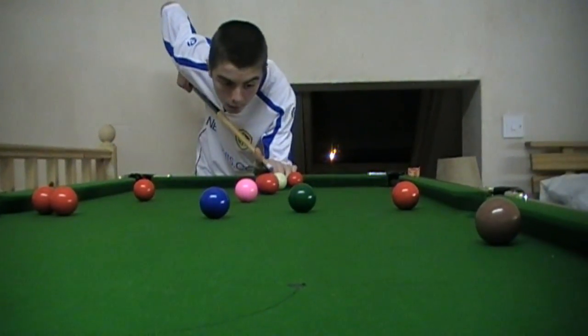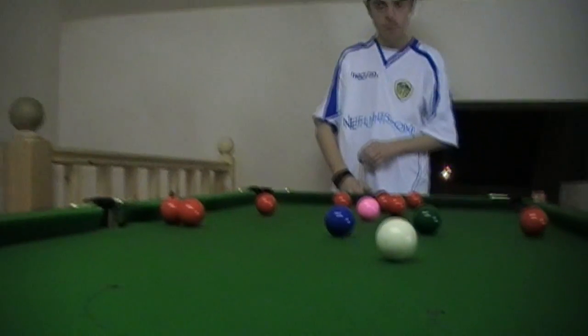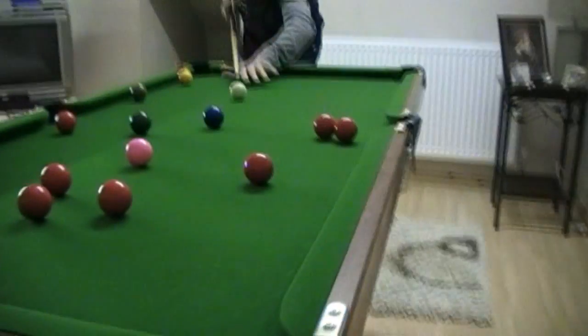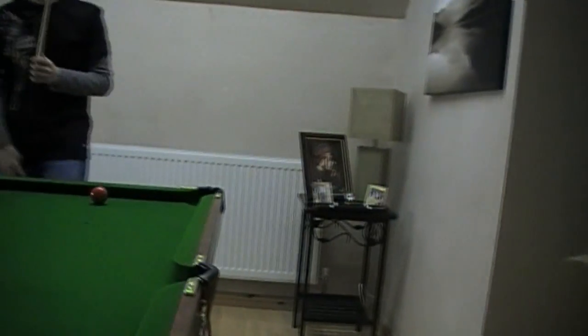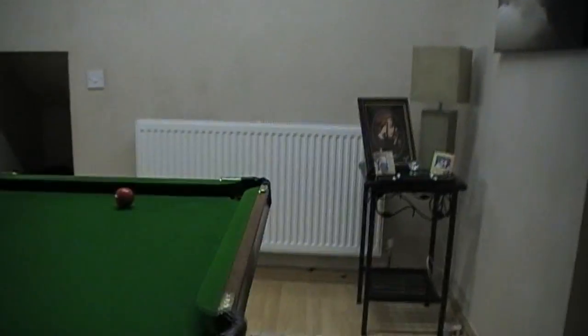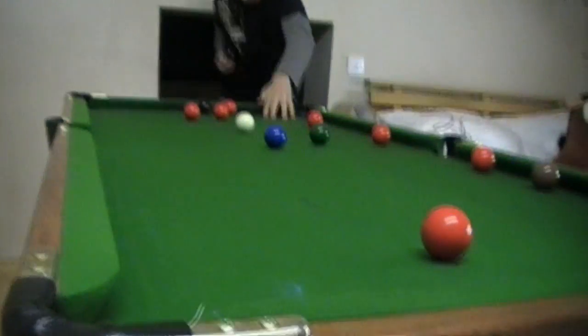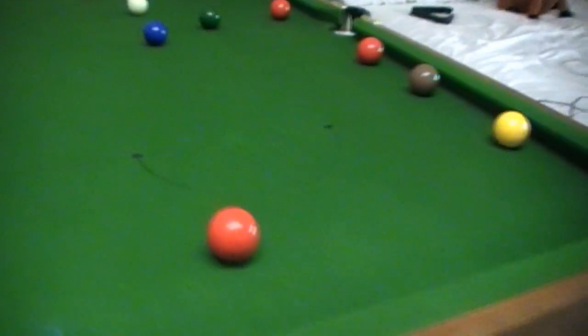Not an easy shot — can he get it? And he's gone for the safe option, just rolling it up against the black, not leaving much for JC. Two players with a pot each, but no breaks so far. He did well to recognise the plant. He's going for this one into the top pocket here. And he gets some luck — the ball deflects and hits the other one into that pocket. Good shot. He's going for the pink into this pocket here. Great shot! Break of seven, then eight.